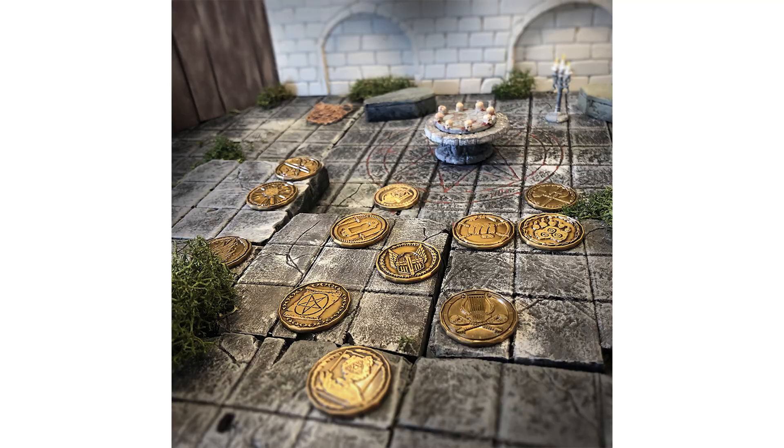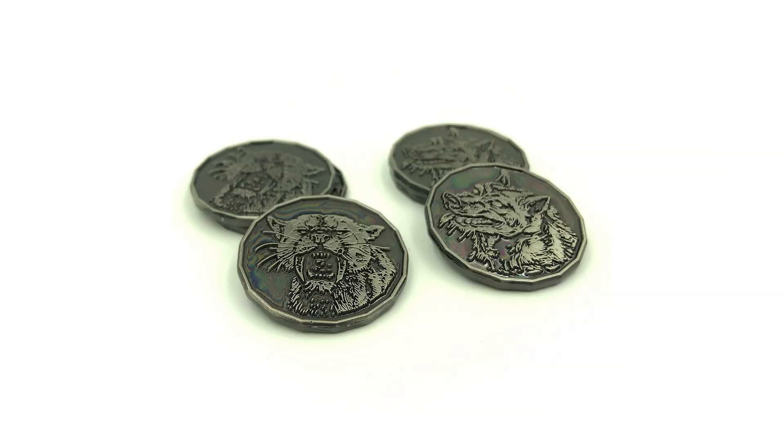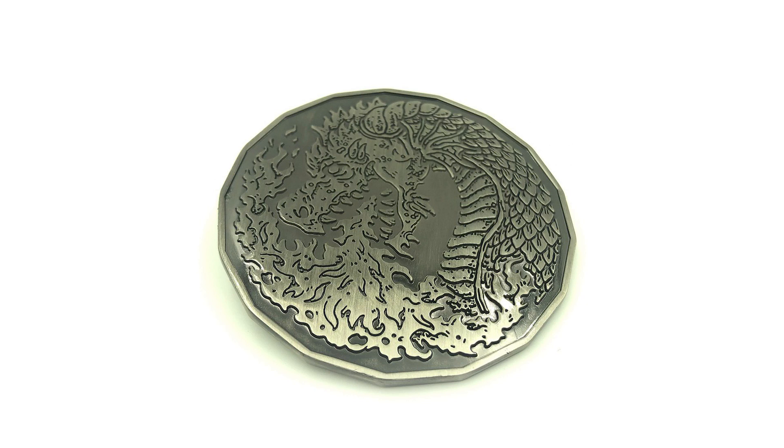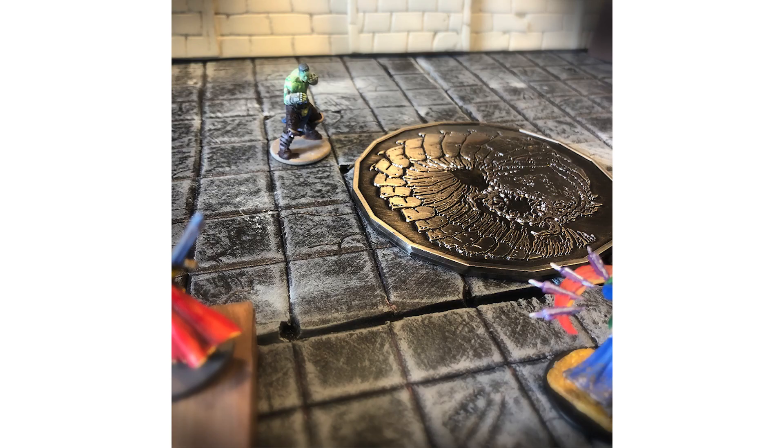They have character class coins and various monster coins including beasts, humanoids, zombies, and spiders. They even have three-inch dragon coins to impress your D&D group. And if that's not enough, they have four-inch purple worm coin tokens — it's exactly what you need.